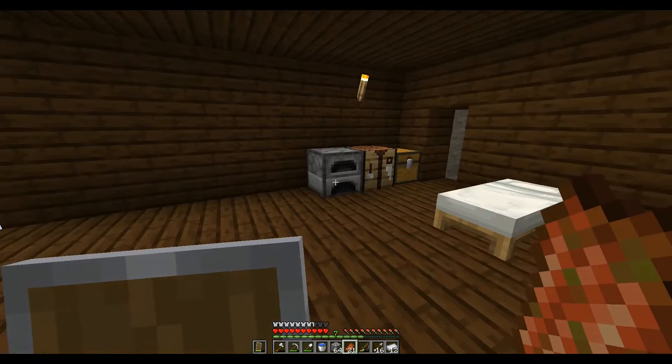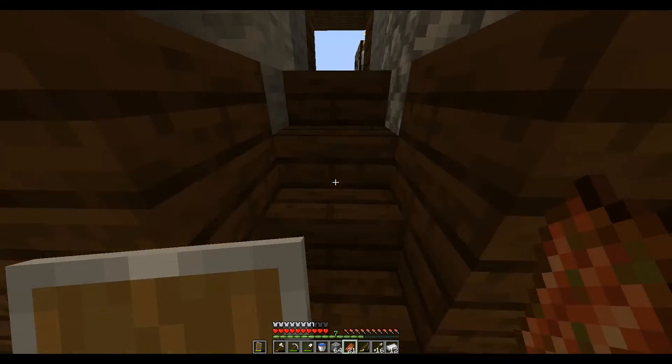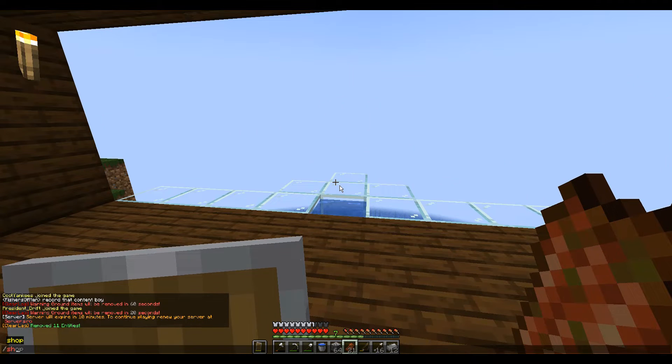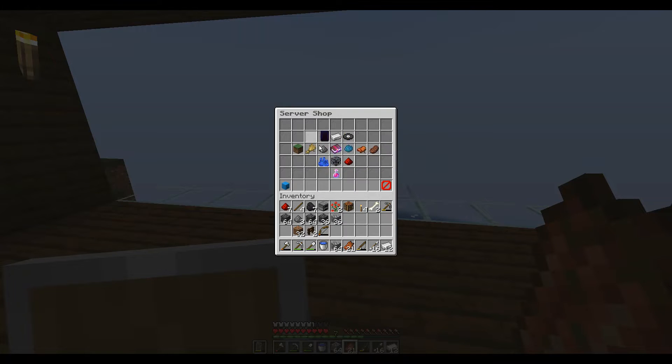Hey, what's going on guys? Clay Enkis here with back another video. Today we're back on the SMP and we got some mods in. We got the shop mod where if you type in slash shop, you get this whole shop thing where you get wares and stuff — you could sell and buy them. So right now you start off with zero money, you gotta sell a bunch of stuff. Let's see how much money we can make.